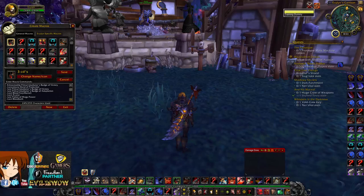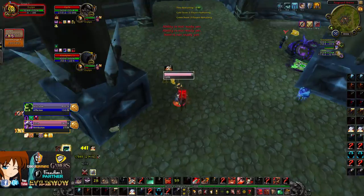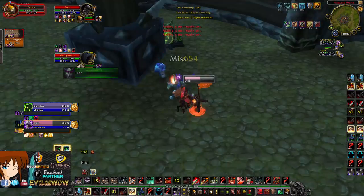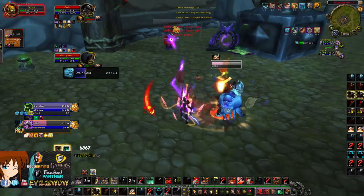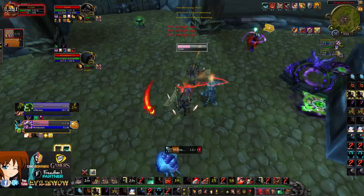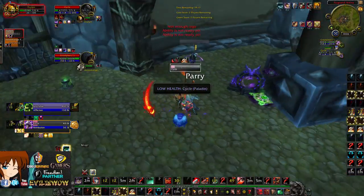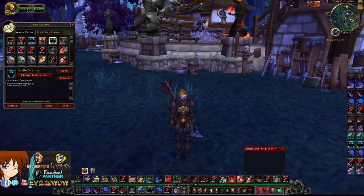Here I charge the paladin and I pop my 3 CDs macro with Bladestorm and get some damage pressure off. The paladin is going down really quickly, so the warlock feels he needs to peel and stuns me — I trinket this. I then pop Parry to reduce damage on me from the warlock, manage to get the paladin's bubble, shatter it, and then pop Recklessness after fearing the warlock, kick his cast, and end up killing the paladin. We're in execute range and it's GG.